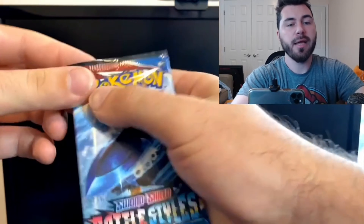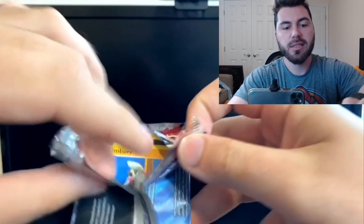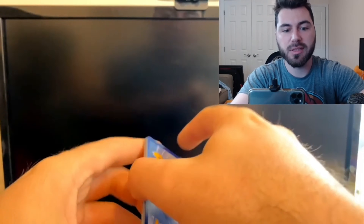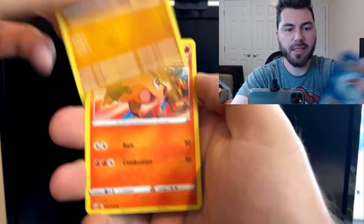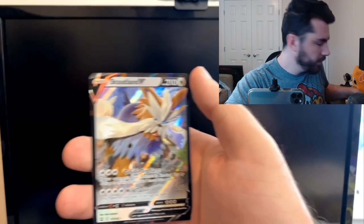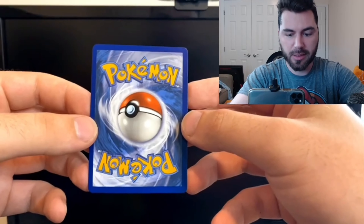We'll jump into another one. There is a very good card which we have pulled on this channel before — the alternate art Tyranitar, him sleeping after indulging in a nice picnic. It's my favorite card in the set. To get another one would be really cool. I actually might trade it with someone. We'll go with water energy. Fighting — so that does go with the Urshifu theme. Durant and a Stoutland V. So far we're two for two on packs. The centering on this one is actually a lot better.